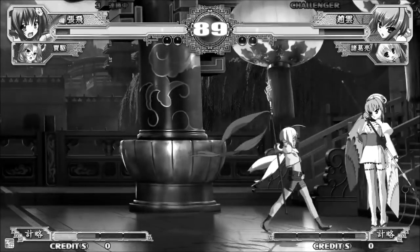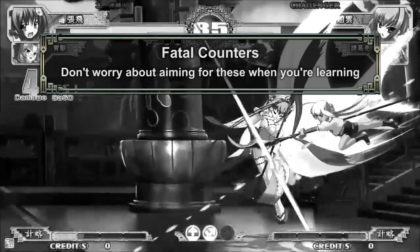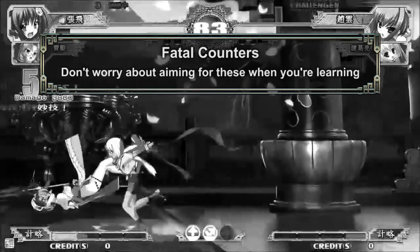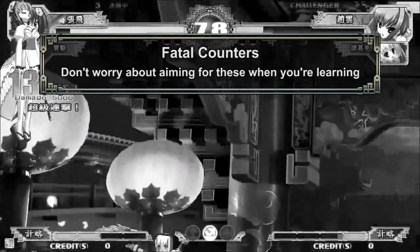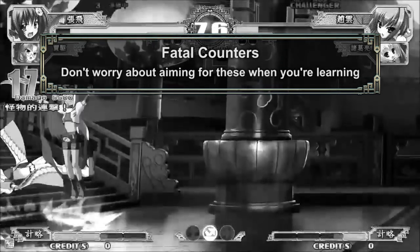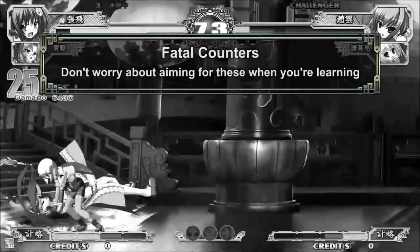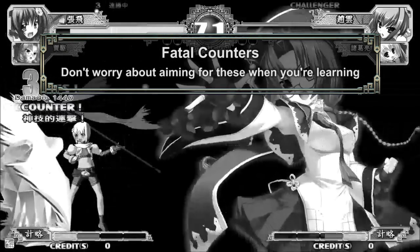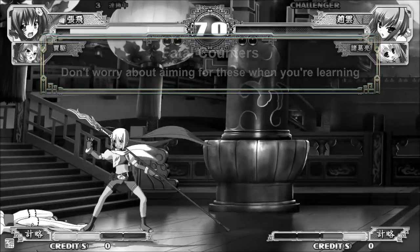Before we move on, let's talk about Fatal Counters. Certain command normals will fatal counter opponents on counter hit, leading to massive combos. Fatal Counters are flashy and lead to massive damage, but I haven't mentioned them until this point for a reason. As far as pick up and play goes, you don't need to know these combos to win at all. With many Fatal Counter moves, you do need some advanced knowledge to know how to land them. That being said, if you're willing to put in a few extra hours in training mode, they are definitely worth learning.